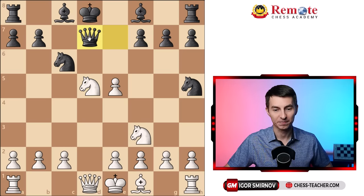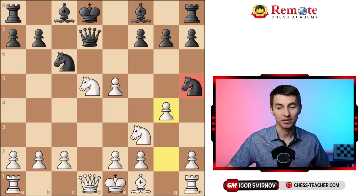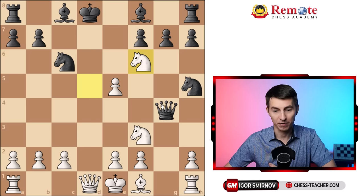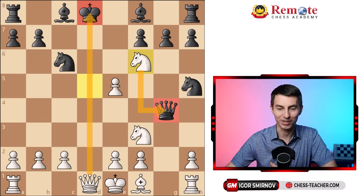They'll go queen to d7, desperately trying to cover the d-file. But then you shock them once again with the right hook: pawn to g4. This attacks the knight on f6 and it has no good squares — we cover all the squares already. If the queen captures the knight, your knight decides to go for a bigger fish — the queen. Knight to f6 is a discovered check to the king as well as an attack on the queen, and you are going to gobble up the queen on the next move. This is a really fantastical and very beautiful devastation.